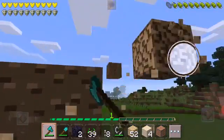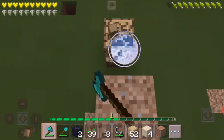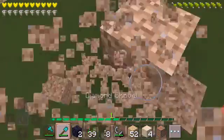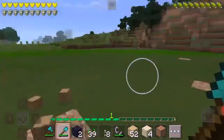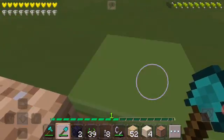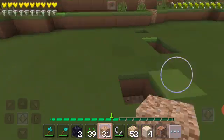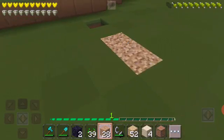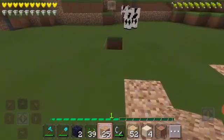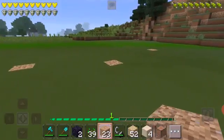I'm standing on blocks — if you're wondering how I got up here. Let me quickly clear this. Done! We have cleared out the space for our new mansion to be built. This will be the place where I'll be building my mansion. After I think of an idea I'll resume back.